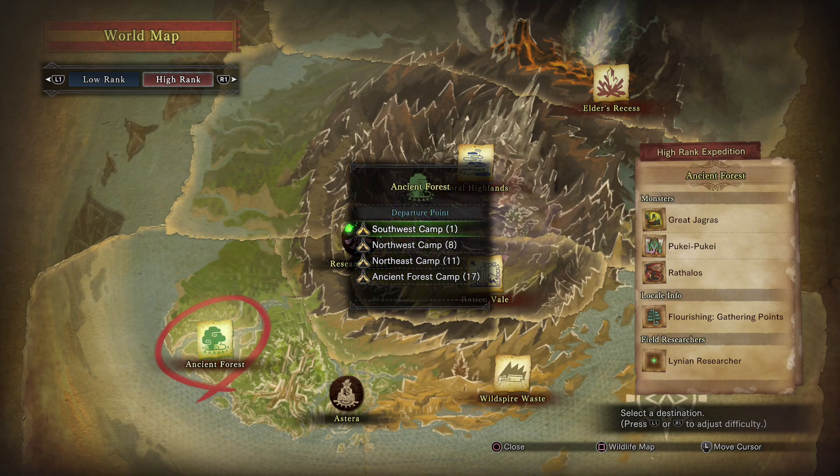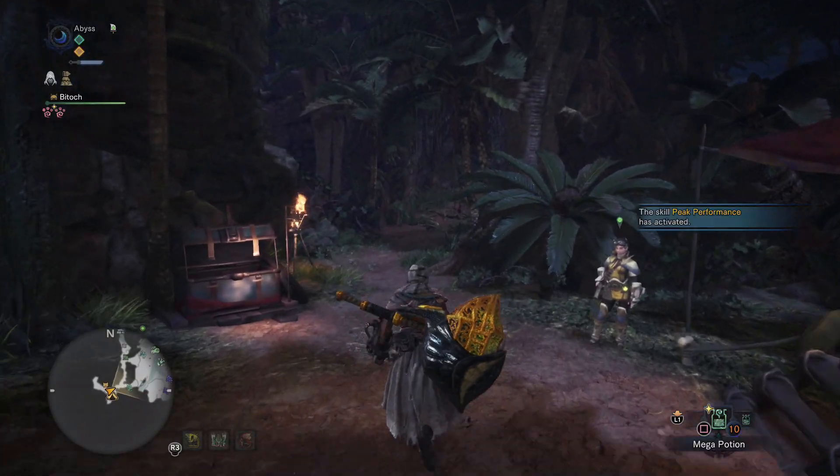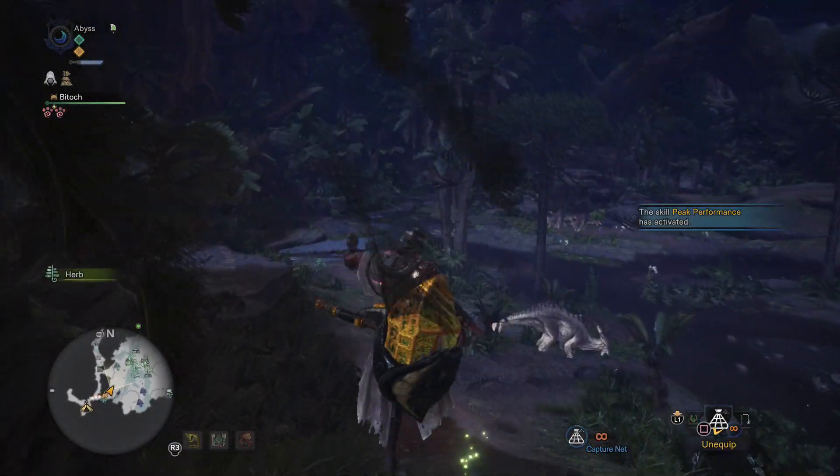First thing: you're going to want to travel to the Ancient Forest. It doesn't matter if it's low or high rank, but you do want it to be nighttime. As you can tell in the top left corner of the screen, you can see the little moon, and obviously if you look at the sky, you can tell it's nighttime.